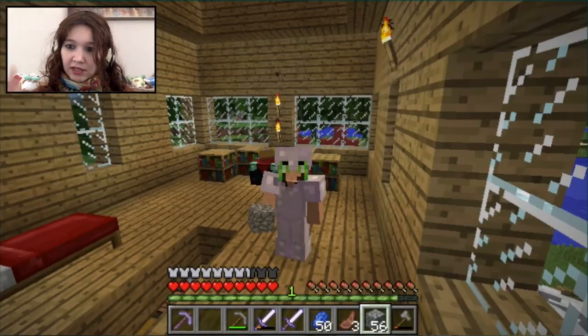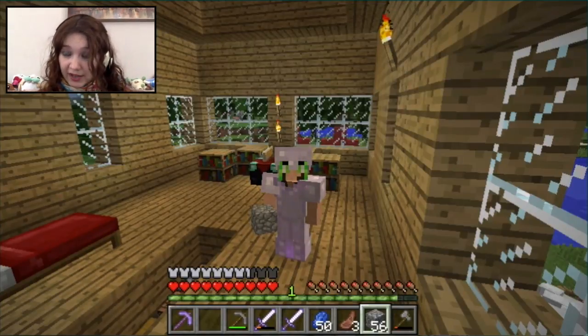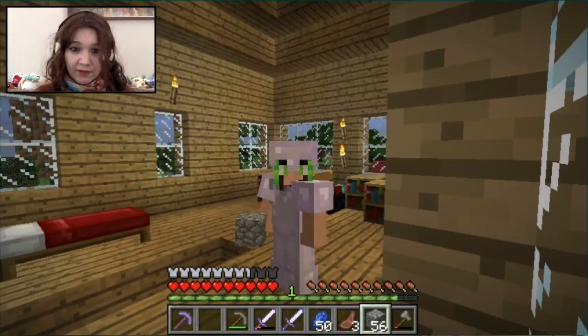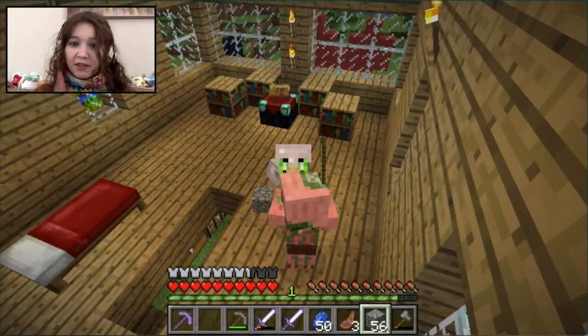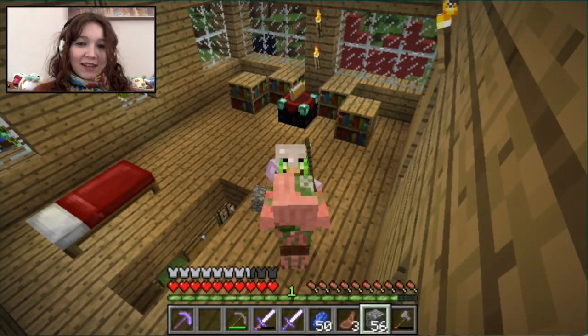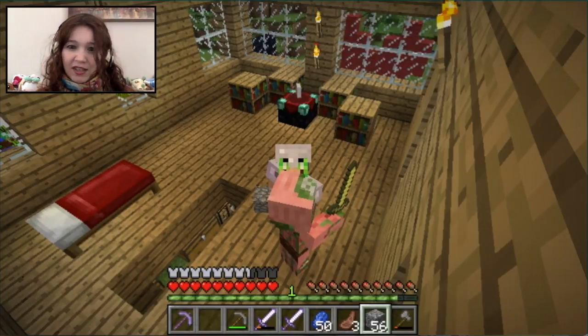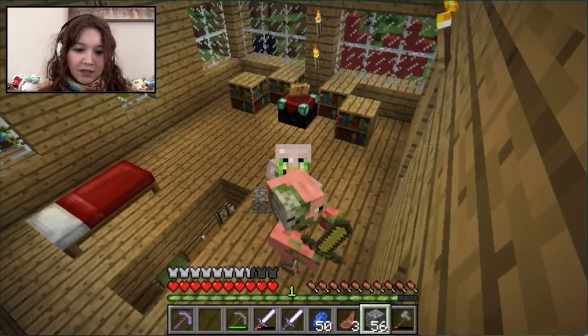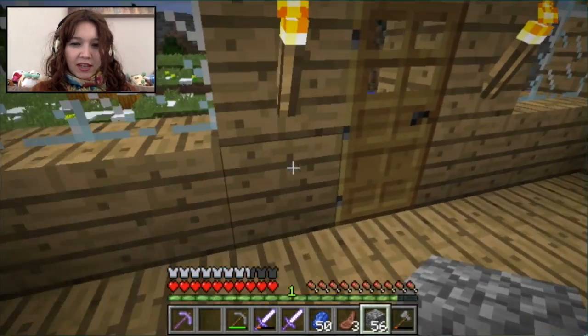A couple of changes since last time — I was in the village but we have the coordinates for that. We're not going to do enderman farming just yet because it's a bit of a jaunt to get there. As you can see in the background we've had some bookcases added, giving the enchanting table a bit more power. I've moved my bed and reset my spawn.